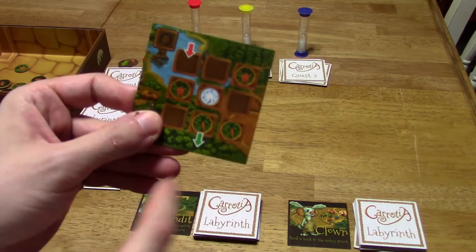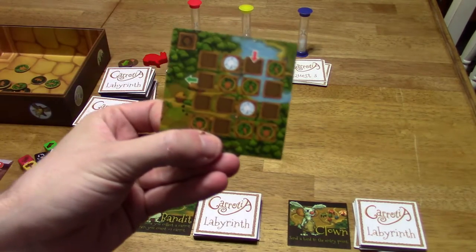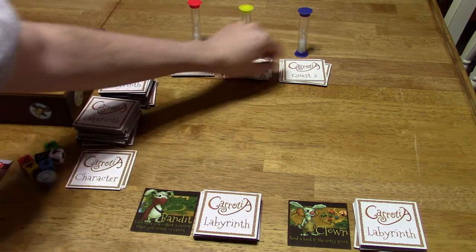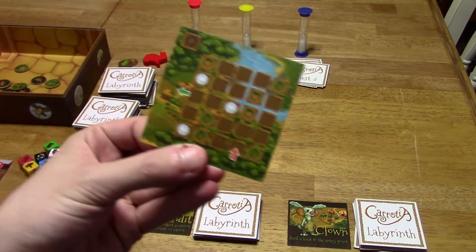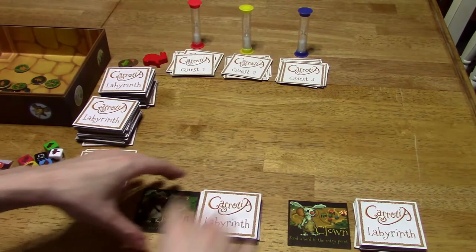The reason the timers go up is because on the first quest it starts off with a three-by-three grid, then in the second round there's a four-by-four grid, and then in the third round you have a five-by-five grid. So you're going to have to make the grid larger as you play.